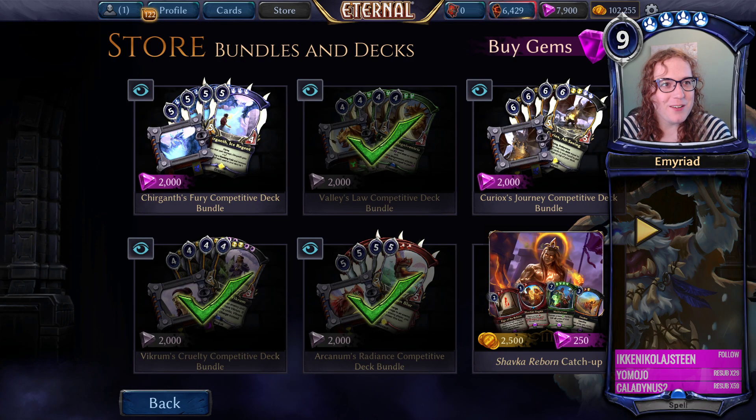Hi everybody, this is Amiriad. Welcome to an Eternal card review - deck review. We're going to be discussing the competitive deck bundles and discussing each of the legendaries in them, how they're fitting in the current meta. I've basically been playing around quite a bit in the expedition meta lately, so I feel like I have a lot of expertise to offer on the competitive decks, what legendaries they have, how good they are in terms of general meta awesomeness, and whether or not they're worth the $2,000 to spend. The question is: are these cards worth it?